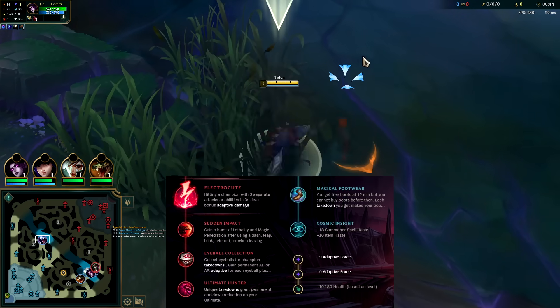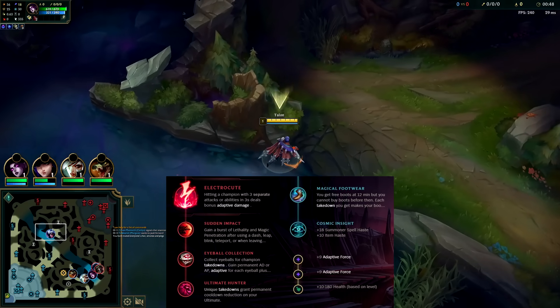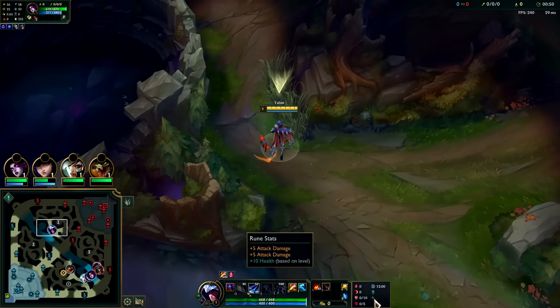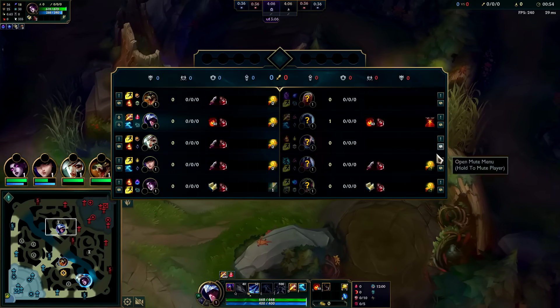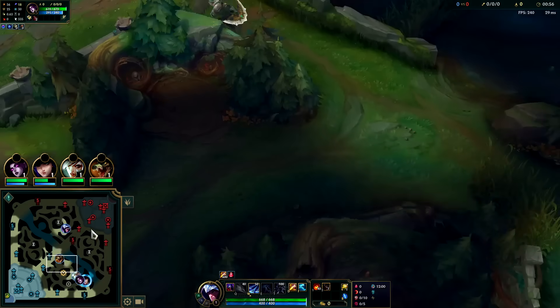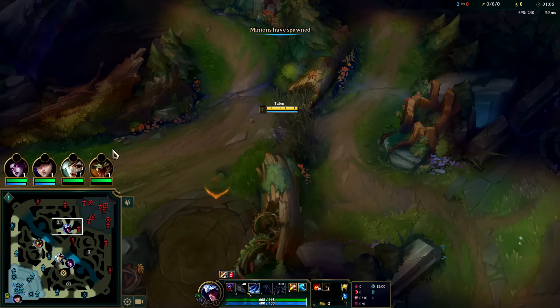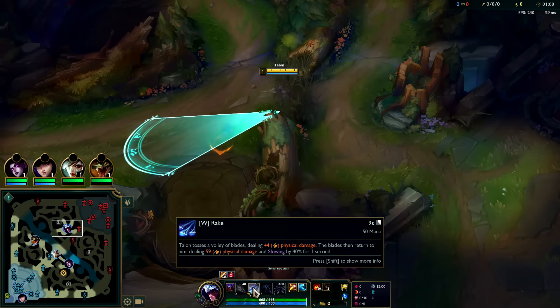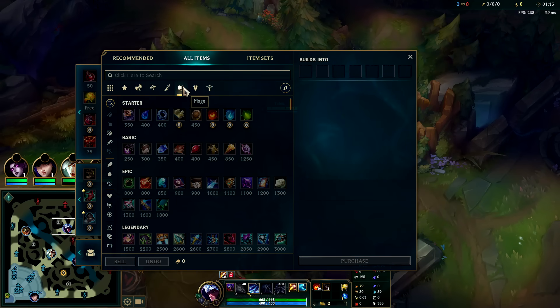What's going on guys, going to be showing you how to carry on Talon jungle here in Season 14 with the best build and runes possible. You want Electrocute, Sudden Impact, Eyeball Collection, Ultimate Hunter, free boots, Cosmic Insight with double AD and armor. I wouldn't mind starting on raptors - Talon raptor starts are really strong. Generally speaking, Talon is a level 3 jungler with red buff, kind of similar to Shaco in that regard. His level 4 is no different than his level 3, and he's pretty mobile and ganks with his Q dash and wall jump.